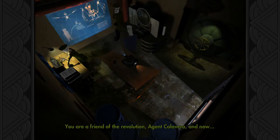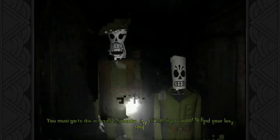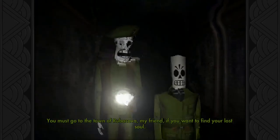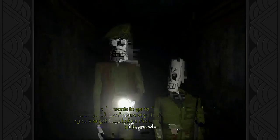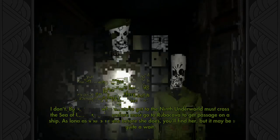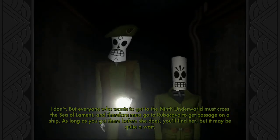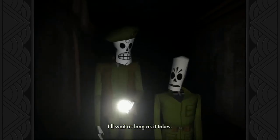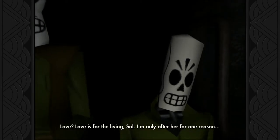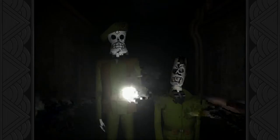Yeah, you are a friend of the revolution, agent Calavera. Now let me be of service to you. You must go to the town of Rubacaba. You want to find your lost soul. How do you know where she is? I don't, but everyone who wants to get to the ninth underworld must cross the sea of lament and therefore must go to Rubacaba to get passage on a ship. As long as you get there before she does, you'll find her, but it may be quite a wait. I'll wait as long as it takes, Manuel. Are you in love with her? Love is for the living, so I'm only after her for one reason - she's my ticket out of here.